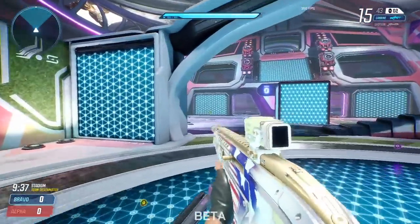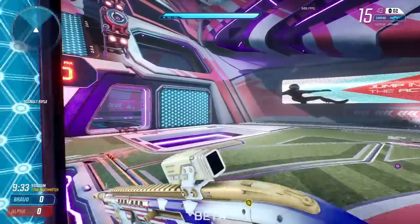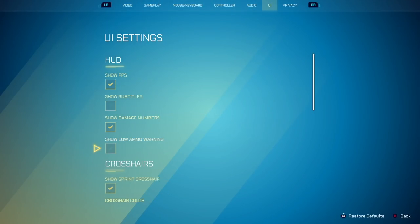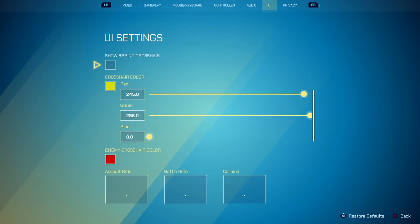See the little triangle — it changes your crosshair when you're sprinting. You don't want that if you're fighting an enemy while sprinting; you're not aiming with a different crosshair than your actual crosshair. So show sprint crosshair is something nobody should play with. Now crosshair color — I either play with it on yellow, so all the way red...